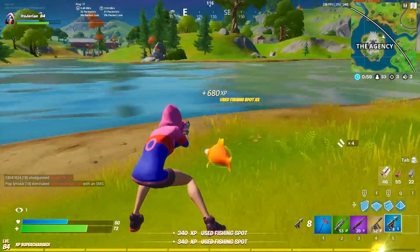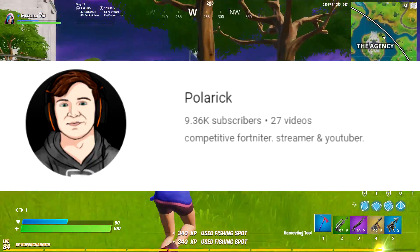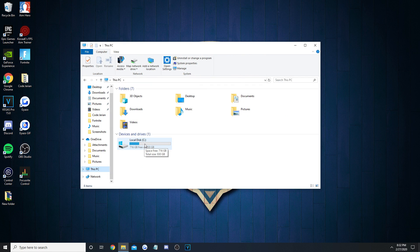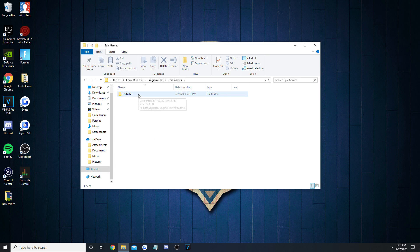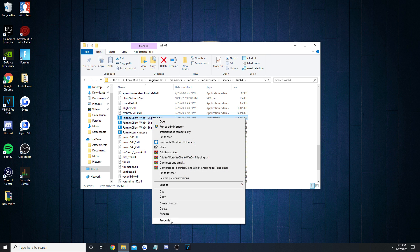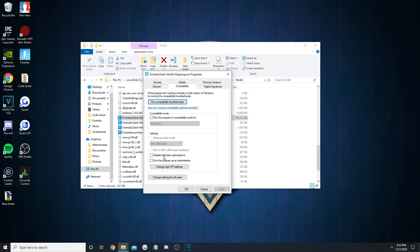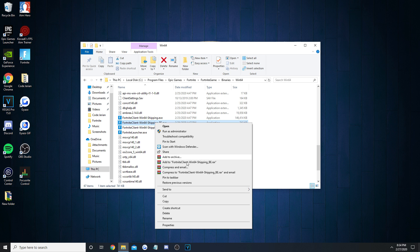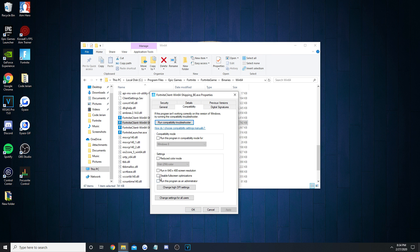The next trick is to disable your fullscreen optimizations, which I learned from the wizard Polaric. Go into your file explorer and click on whichever drive your Fortnite is stored on. Then go to the Epic Games folder, Fortnite, Fortnite Game, Binaries, and Win64. Scroll down and look for the four files that have the Fortnite logo next to them — three shipping ones and one that says Launcher. For each, right-click, go down to Properties, Compatibility at the top, and check the box that says Disable Fullscreen Optimizations. After that, click the Change High DPI Settings option, select Override High DPI Scaling Behavior, and make sure the scaling is performed by the application. Apply that and remember to do it for the three other ones, including the Launcher and Easy Anti-Cheat System, as it will improve your frames in-game.